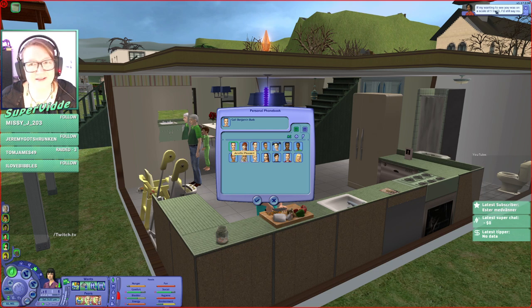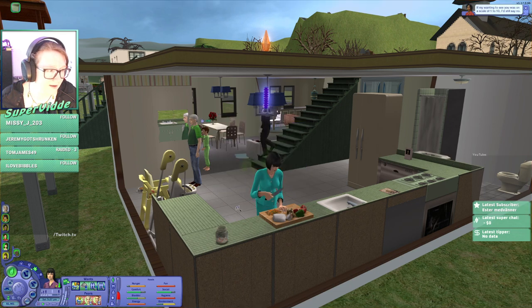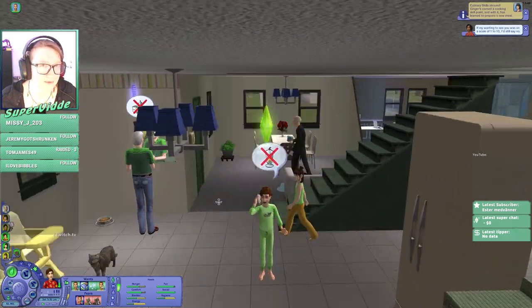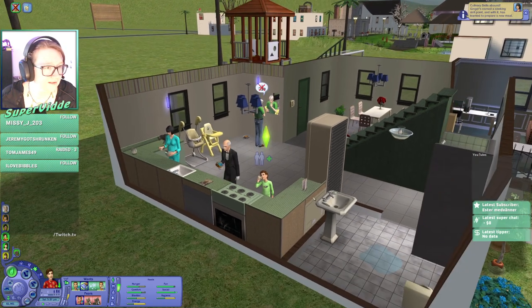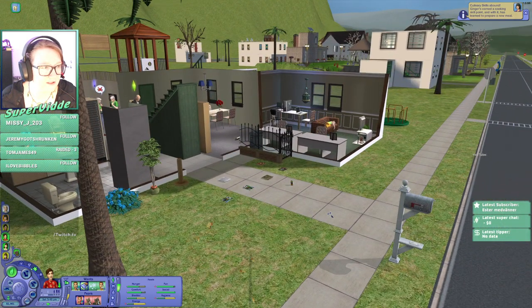I was going to invite some unattractive lady. Jill Smith - Georgia is married. I want to get the ones that are already played so I don't bring any more of them into play. I remember Isolde from somewhere - maybe she was in the prison. Maybe I invite Jill Smith. Why would she come though? Hello, I find you very unattractive - would you like to meet my son? She said no. If my wanting to see you was on a scale of 1 to 10, I would still say no.